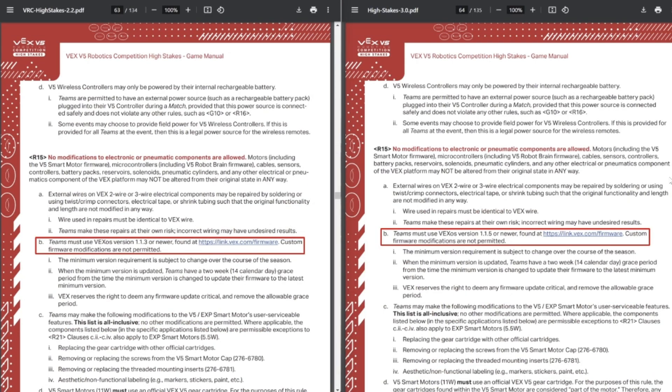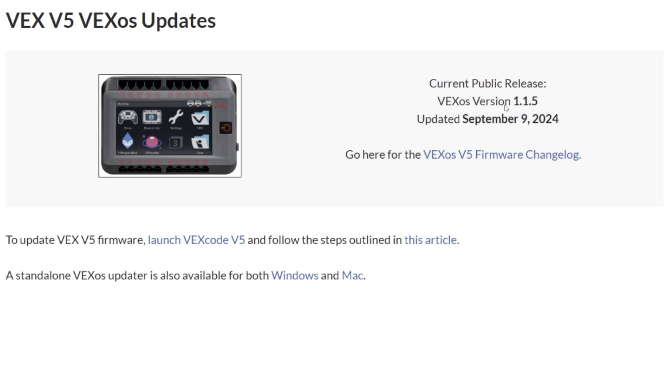Next up, just a small change — the firmware. You're now required to have a newer version of firmware than previously required. This version came out on September 9th, so you're probably already running it. Just double-check with your coders that you're running the most up-to-date version of the firmware.